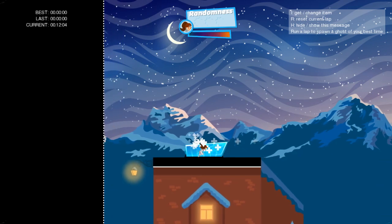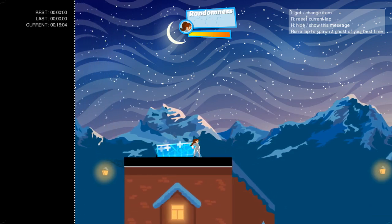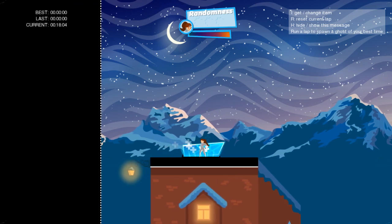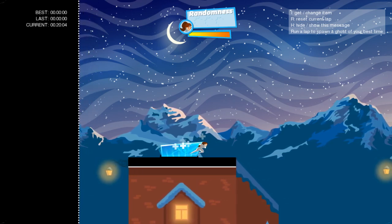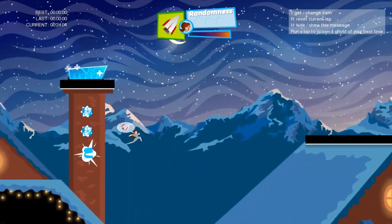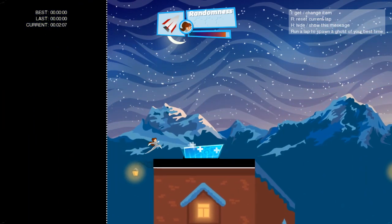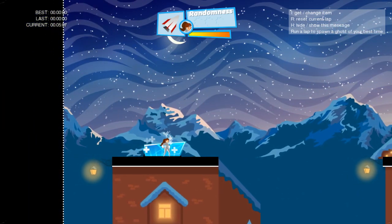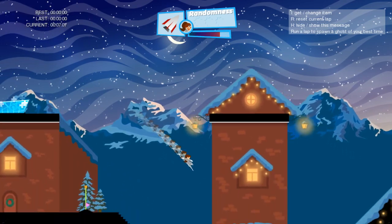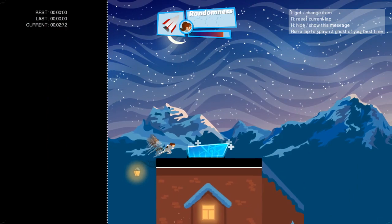Here is another way to actually get more speed that is really helpful and effective. Normally you just grapple down, right? But what you really want to do is use your boost as you go down. Use your boost now and you get more speed — that's how I would do it.